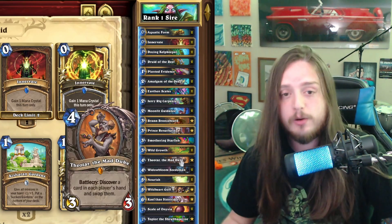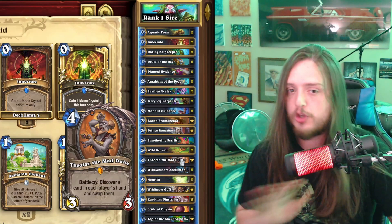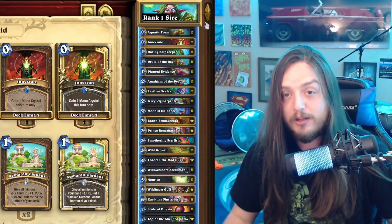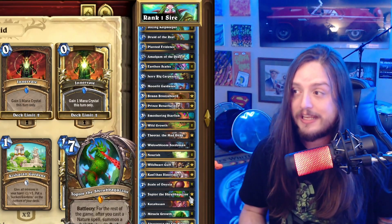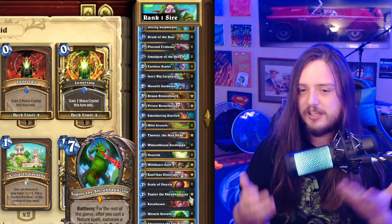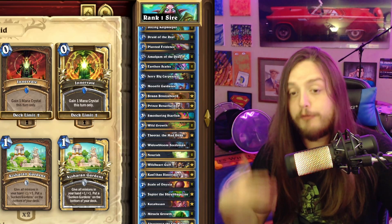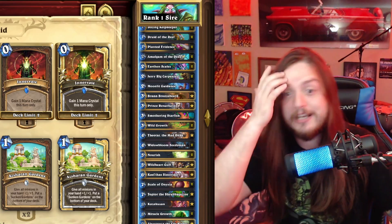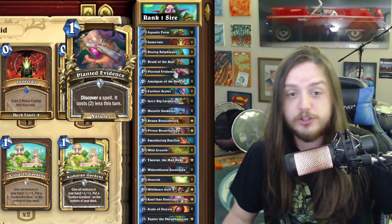Theo is an amazing card that has to go in almost every single one of these decks. If you haven't crafted him yet, craft him now — he is definitely worth it and I don't see him getting changed. If they change him to five mana I'm going to be very upset, but I don't see that happening. Topior is also amazing for Druid. With balance patches coming up, if you don't have much dust maybe hold off, but this card does work and there will be a video about this deck coming out in the next couple of days.